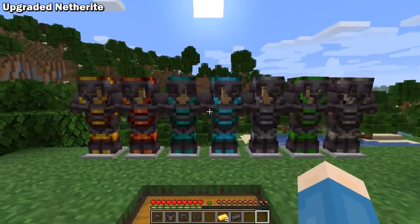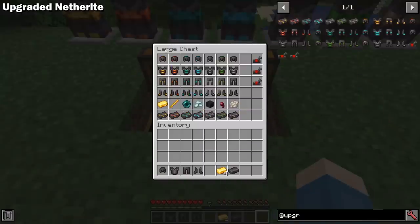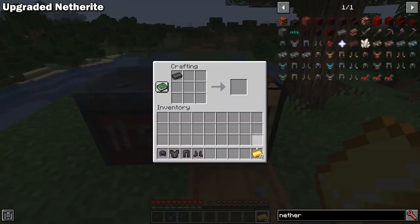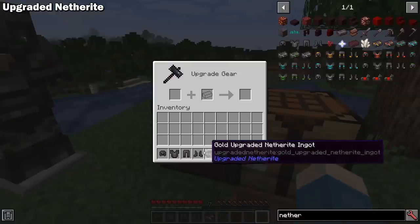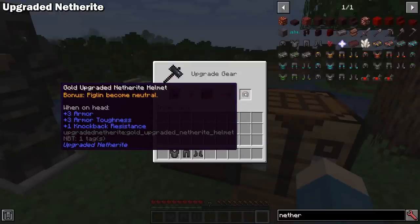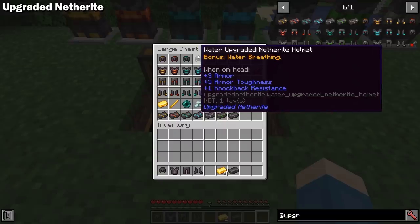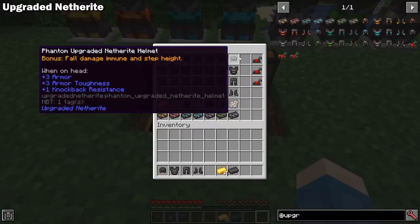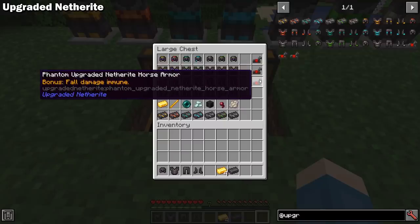Upgraded Netherite is a Forge 1.16 mod that adds seven new upgraded versions of netherite armor, each with a unique effect. By default you need the entire set to get the effects, but this can be changed in the config. To craft the new armors, you first create an upgraded netherite ingot of your choice and combine it with netherite armor in a smithing table. The effects available are: piglin neutral, fire immune, prevent void death and endermen anger, water breathing, wither immune, poison immune, and fall damage immune with step height. Netherite horse armor and a couple of upgraded versions have also been added.